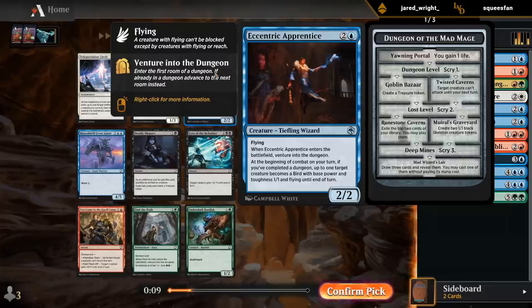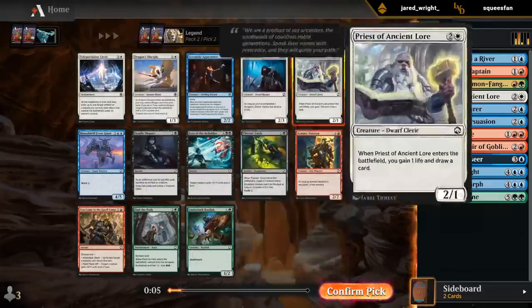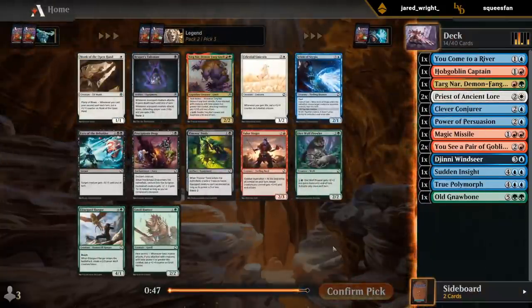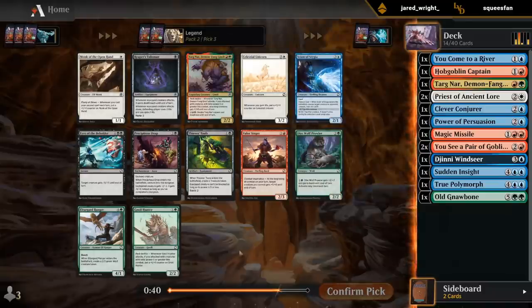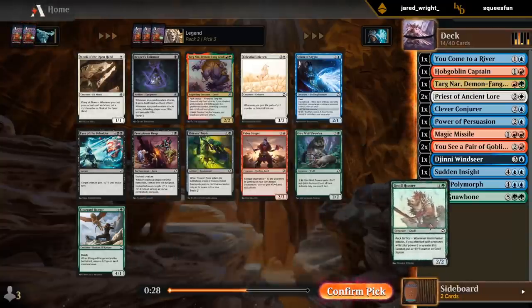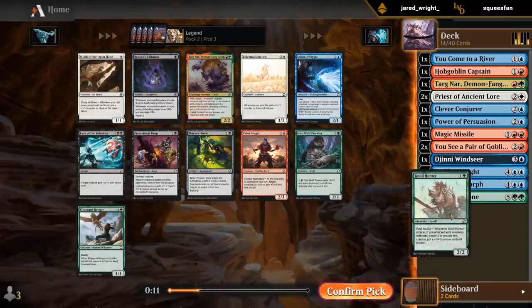Apprentice without Venturing — scan a medium. Another Targonar. Unicorn is good with double Priest, but that's about it. Null Hunter — kind of like Null Hunter. Who knows, maybe we just pivot into green-white. Prowler's not bad either. I'll take a Hunter — we might still be red-green too.